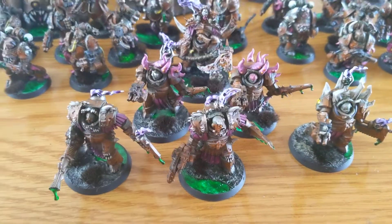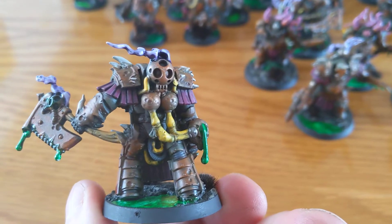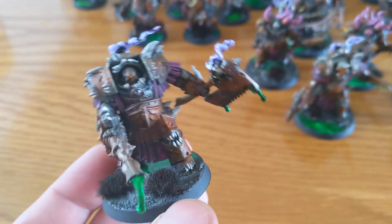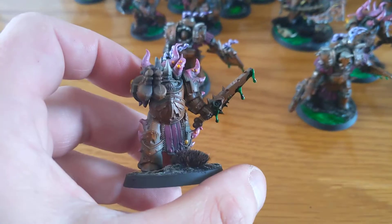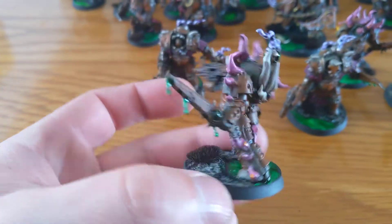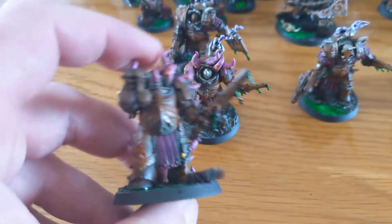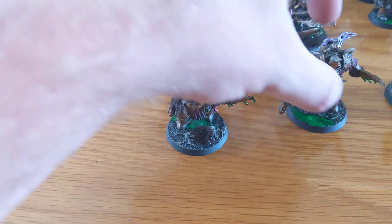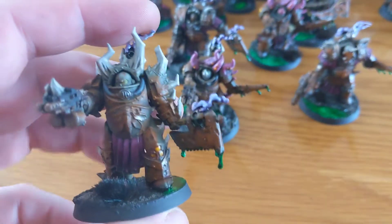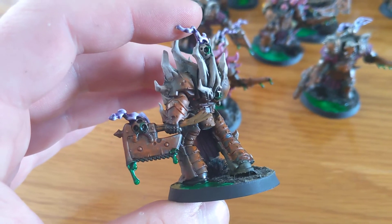They're going to be Covidicus's bodyguard. They're from the plastic easy-to-build kit and I've converted them slightly — this one's got an axe, so he's got a melee weapon, and standard bombs on the side. Lots of slime, lots of gore on them, which is exactly what we want.